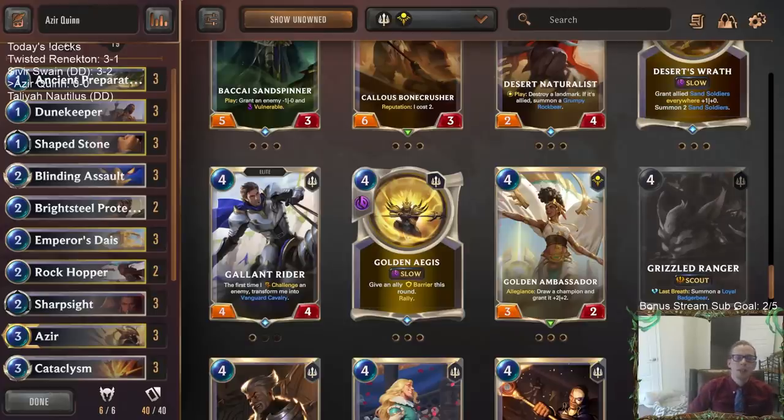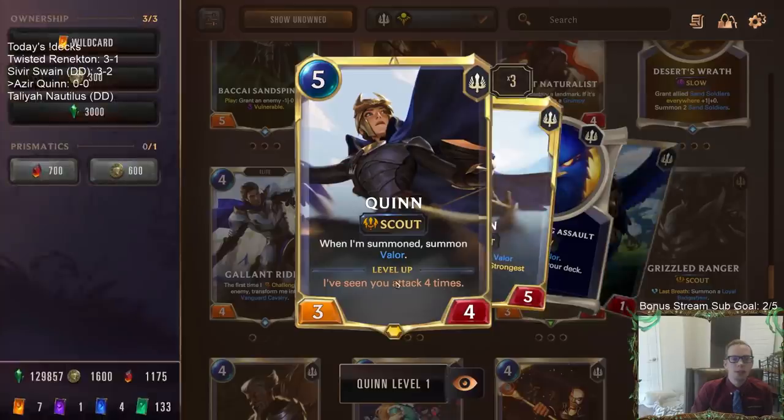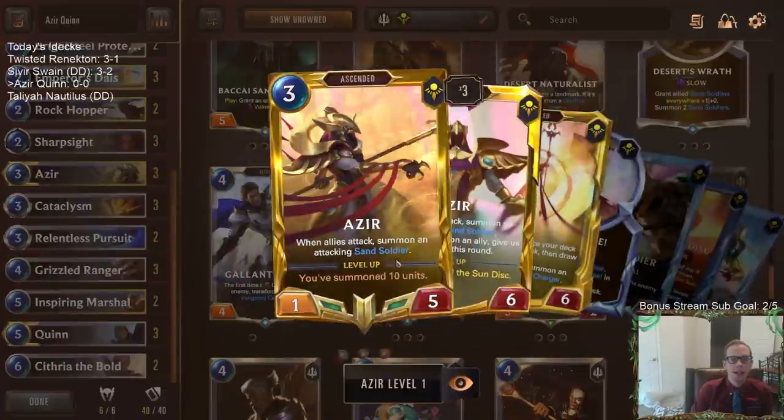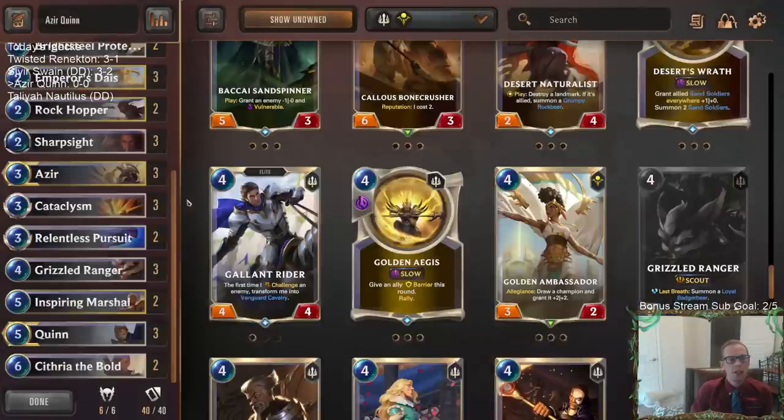Welcome everybody on Twitch chat and YouTube for some Azir Quinn. This list was from a viewer on YouTube who said they've been playing this deck and having fun with it. With Quinn you want to attack a lot because Quinn needs to see you attack four times to level up. The more attack steps you have the better, and Azir wants you attacking because whenever your allies attack you get your sand soldier attacking as well.